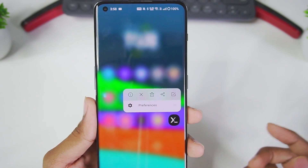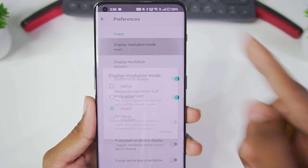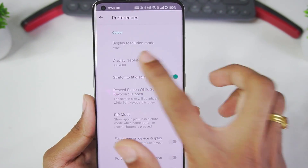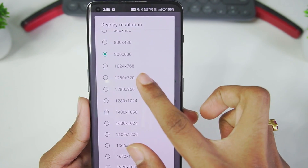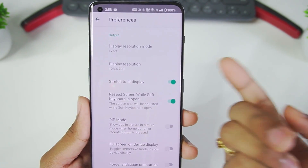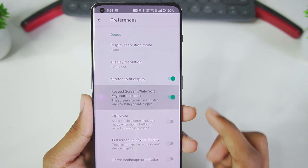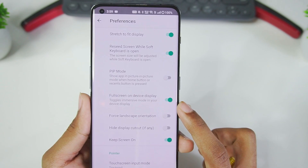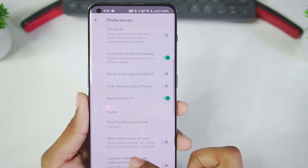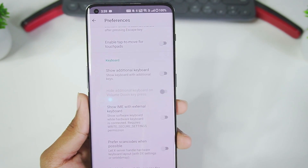While it's being set up, open Termux X11, go to preferences by holding it, and change the display resolution mode to Exact. Choose the display resolution to 1280x720 or 800x600 — the developer recommends 1280x720 so we'll go with that. Make sure to enable Stretch to Fit, also Reset Screen While Soft Keyboard is Open, enable Full Screen on Device Display, and disable the Show Additional Keyboard option.